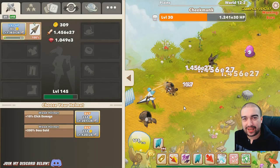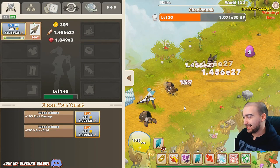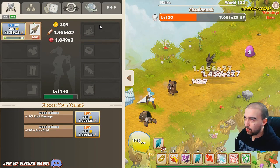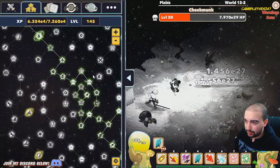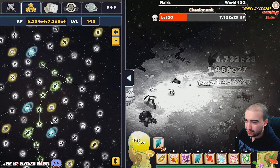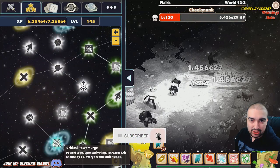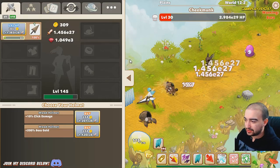Hey guys, Gameplay Vids 24/7 here, welcome back to my Clicker Heroes 2 walkthrough for the PC. We are back on Clicker Heroes 2, just re-rolled weld 12 yet again. We are so close to getting our critical power surge ability - look how close we actually are: one, two, three - pretty much four levels off really.